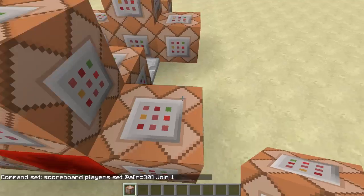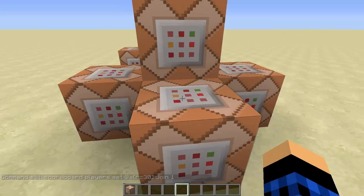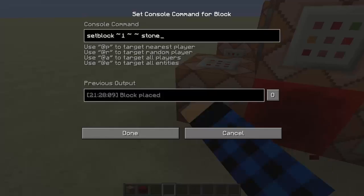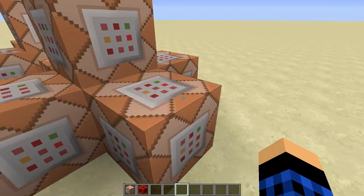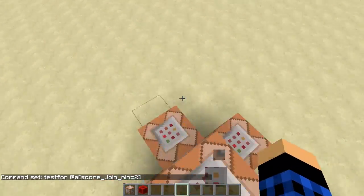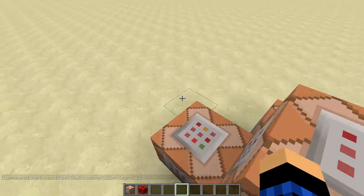This is useful for when we test for returning players. If we add another command block to this redstone clock — a redstone clock is just redstone being powered really fast — and put down another command block next to it so it's constantly powered, we do testfor @a with score_join_min equals 2. That's basically every time someone leaves and rejoins, their score will be 2, because their score was set to 1 when they first joined.